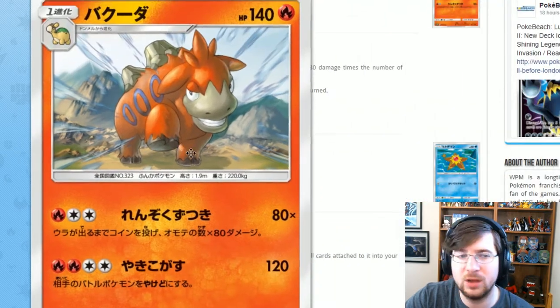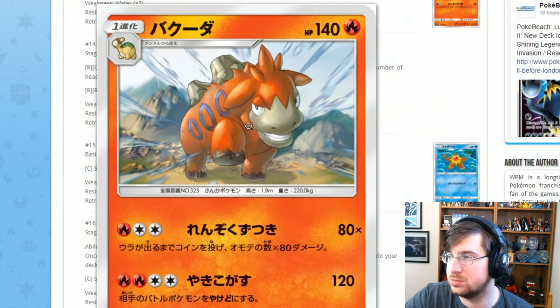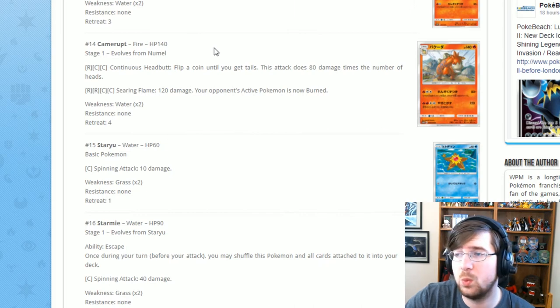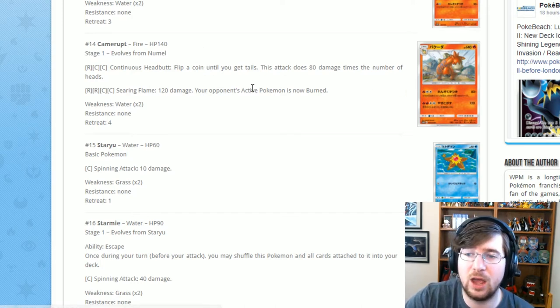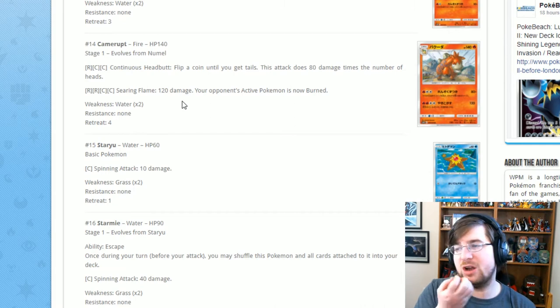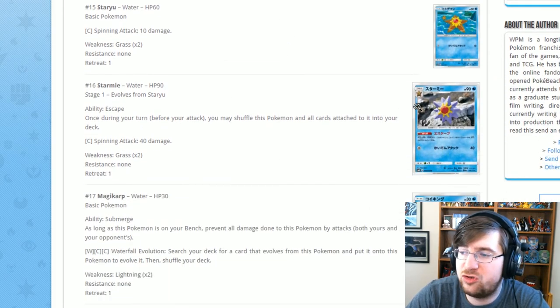Next is Camerupt. He has Continuous Headbutt for one Fire two Colorless: flip coins until tails, doing 80 damage times the number of heads — you can get some knockouts with that, especially paired with Victini. Then Searing Flame for two Fire two Colorless: 120 damage, and your opponent's active Pokémon is burned. Next up is Starmie, one of those claylike Pokémon. It has the ability Escape — once during your turn, you may shuffle this Pokémon and all cards attached to it into your deck. That's not great — I wouldn't put a card in just to exit the active position that way.